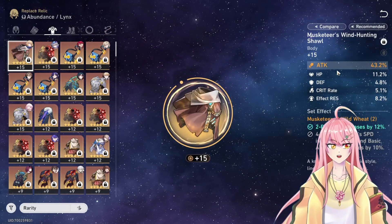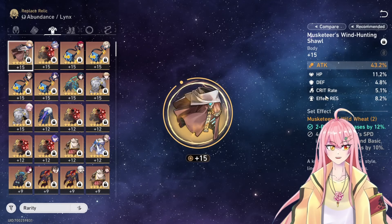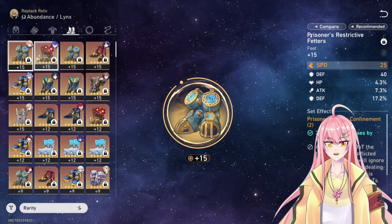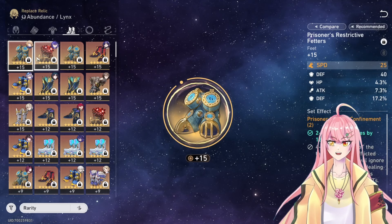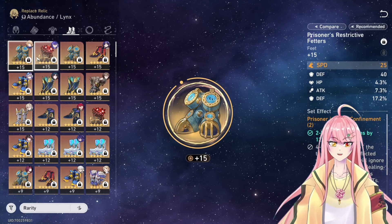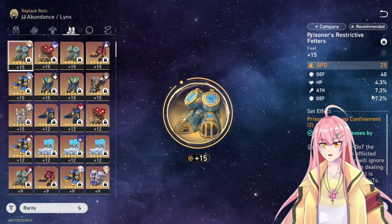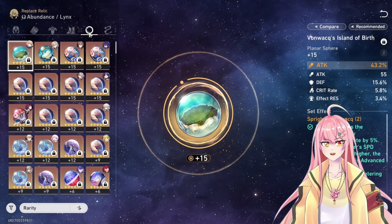You want armor with attack on it as well, and if possible some speed substats. For boots, if you have enough speed substats from other pieces you can go for attack boots, but we're aiming for around 120 speed so she gets her ultimate up very regularly. Since I don't have enough speed substats, I'm using speed boots — and if you use speed boots, use as much attack substats as possible.